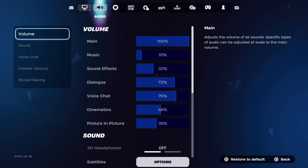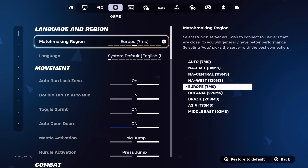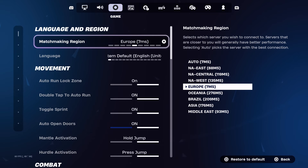The second way involves switching regions. Switching regions is good and bad — good because you can get easier lobbies, but bad because you will lag. For example, if I were to switch to Oceania, my ping would be terrible — 276 — but the lobbies would be very easy, because Oceania lobbies are typically known to be probably the easiest.